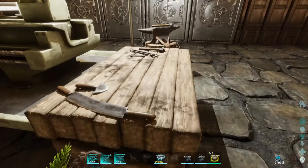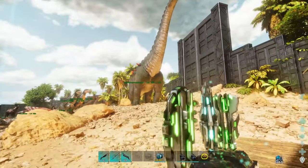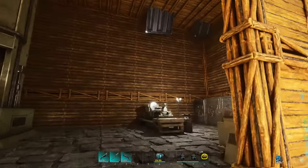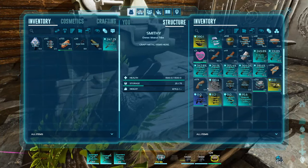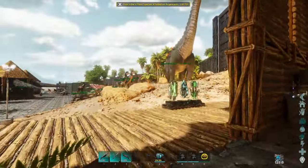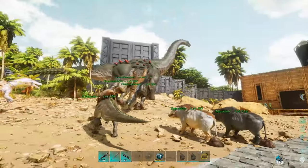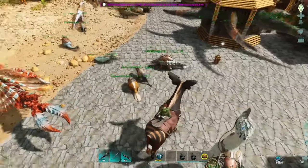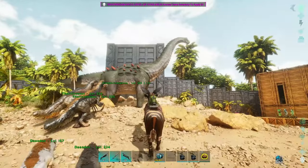We got him tamed. I need to make a saddle — it's in the smithy. I'm running into a problem though: this is a brand new mod, fresh off the press. It's been out for an hour. I did 30 minutes of testing. The good news is I noticed this guy has 31 points in melee. The main reason I tamed him is mostly to show him off in my series, and also because he's the absolute largest they come in — a 1.1, as big as they get.